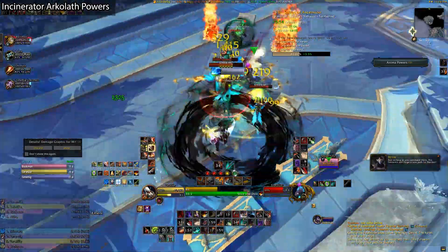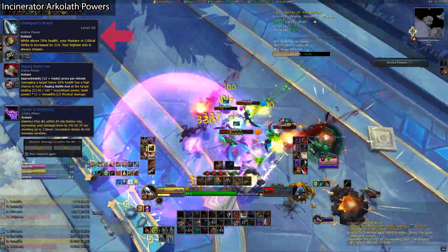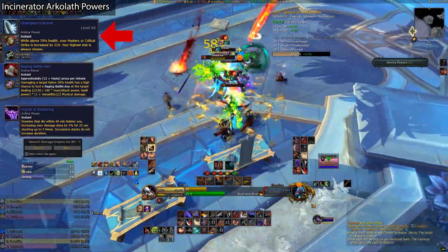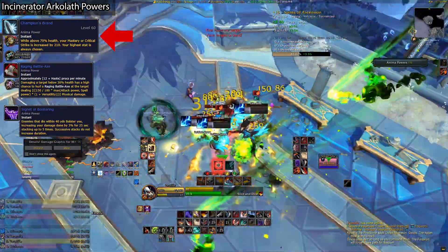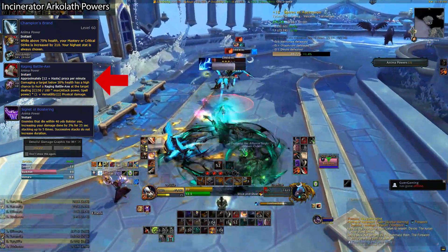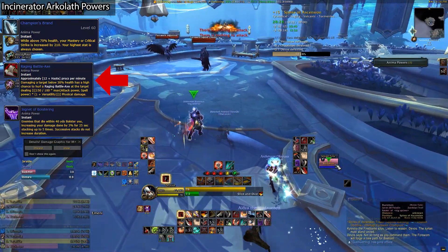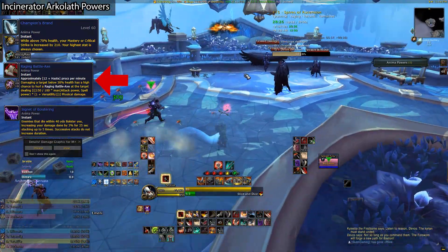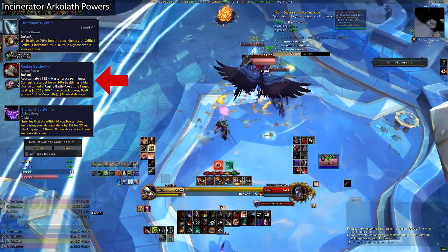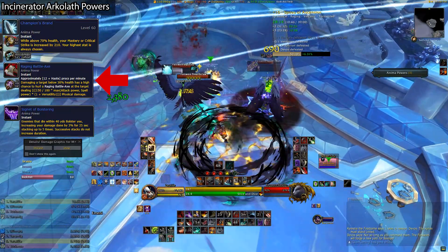For Incinerator Arkeloth, we have another Champion's Brand, the Raging Battle Axe, and the Signet of Bolstering. As I've already covered Champion's Brand, just remember to stay above 70% health as much as you can if you choose to run it — it's a nice simple stat buff, but not quite as impressive as the other two options can potentially be. Raging Battle Axe is basically free execute damage on anything below 30% health. It does quite a respectable amount of damage and is something I'd really recommend on Tyrannical weeks over the other options. It works fine on trash, especially with Fortified if you have a really high health enemy to kill, and on the Maw Sworn adds too, but most of its damage output comes from long boss fights.